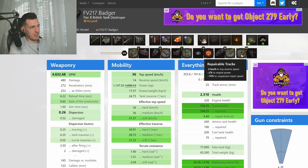That's 4,600 DPM with a 6.22-second reload for 480 alpha damage — huge. Repairable tracks was also quite important because you get tracked often and you want to burn through repair kits fast. That extra 15% suspension repair speed and +2% engine power at the cost of a little reverse speed makes a huge difference. Now let's head over into the game — I'll show you a banger replay you don't want to miss.